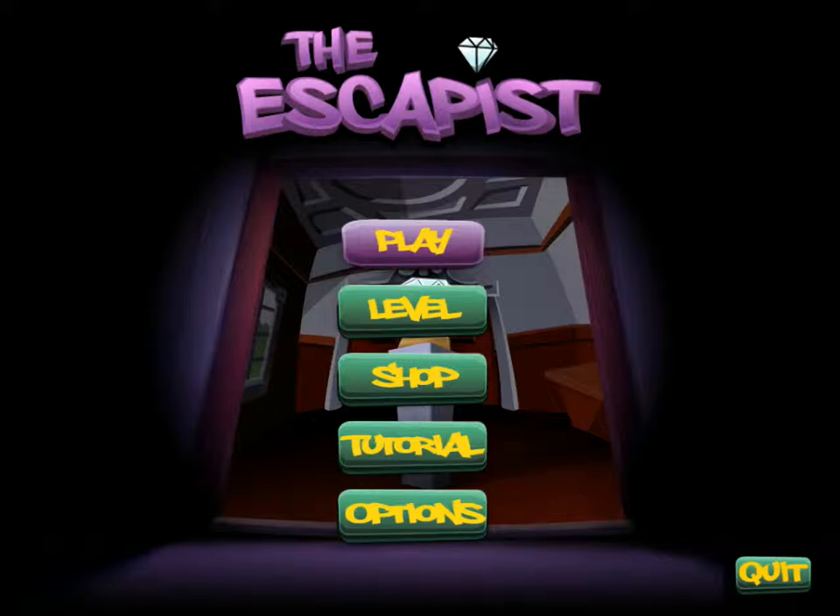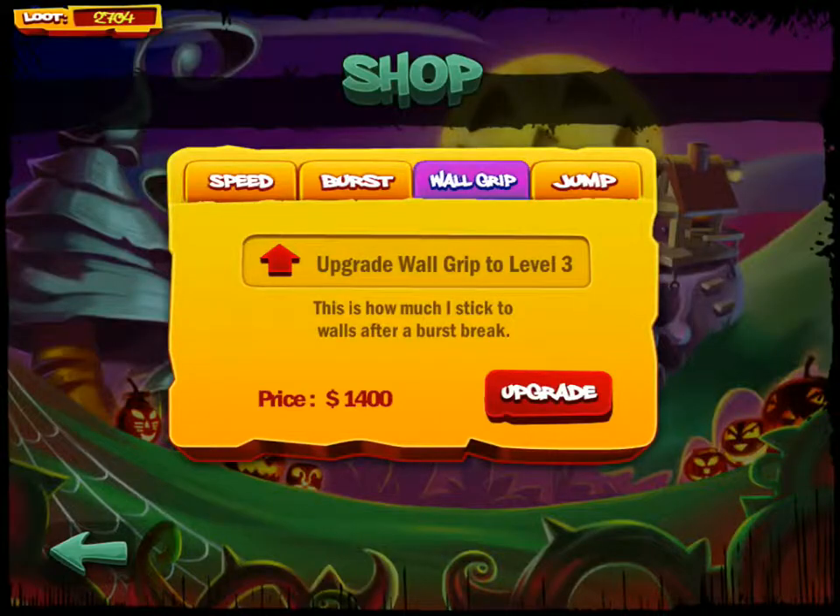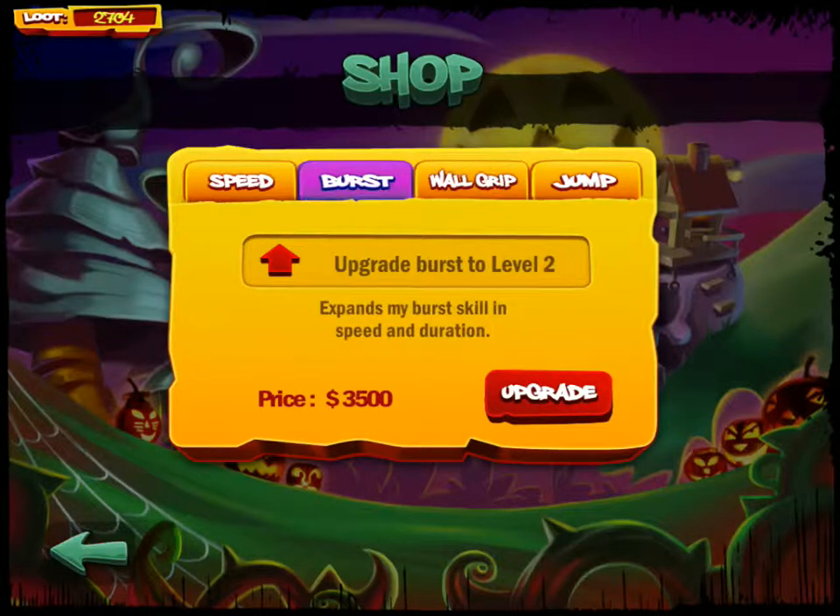Just for the record, this first world is going to look a lot easier because I have played a bit and come down to this shop right here where you can get upgrades. That sound for the upgrade menu is super annoying. The upgrades available are a speed boost, a little extra burst, some wall grip, and jump, which I have at level 4, almost level 5.